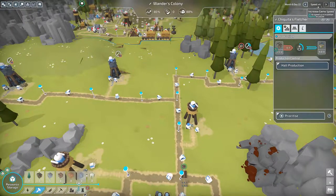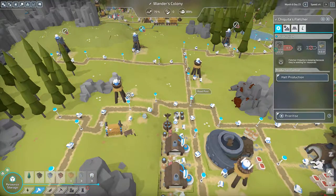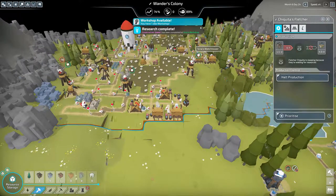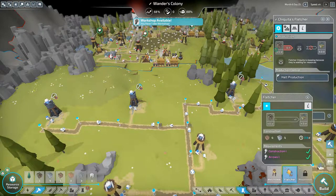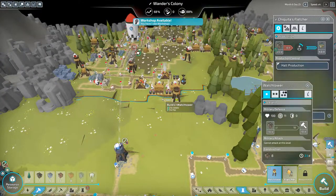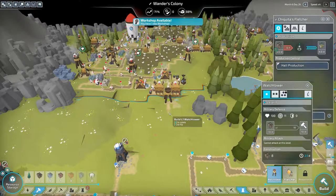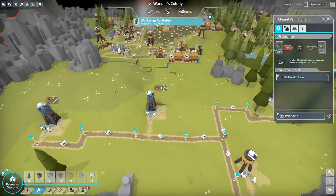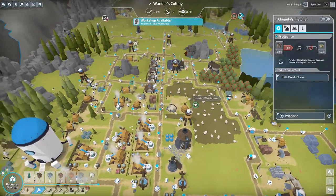Let's see if this helps with our arrow production — we should see a lot of arrows going down this path here. Construction has been upgraded. This one's at full health now. Can I build another one up front? Oh I can — that'd be pretty close though. I'm very tempted to plop one down there. Come on, feed them with arrows. Looks like we need more wood.